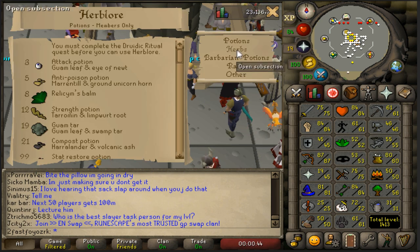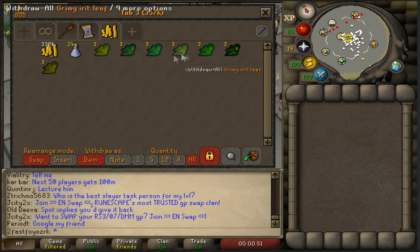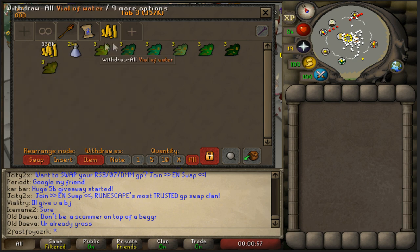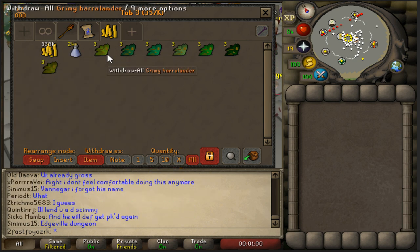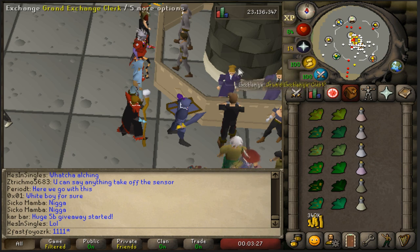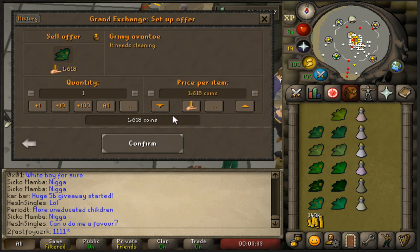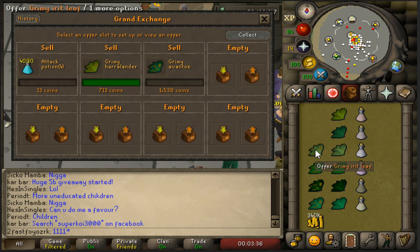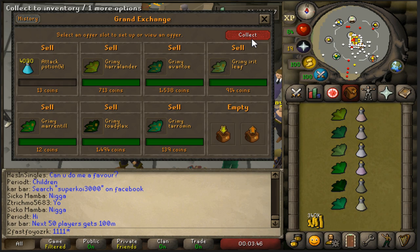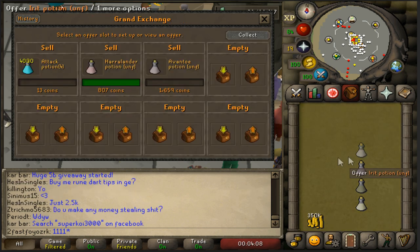Here we have another flipping method. Go to herbs and buy three of any kind - the clean, the grimy, and the water-filled version - to check the margin and see if any of them are selling really cheap. Sell each one at only five percent under, because you're trying to see if there's a margin. It doesn't always work but sometimes you can find really good margins on these.